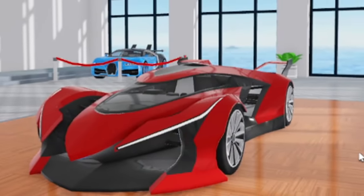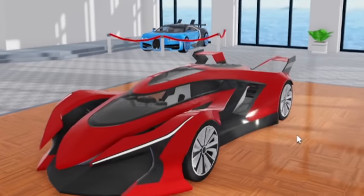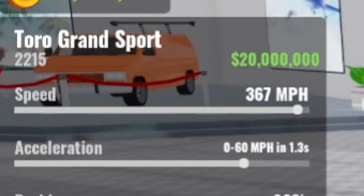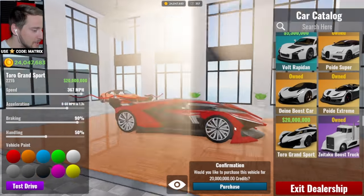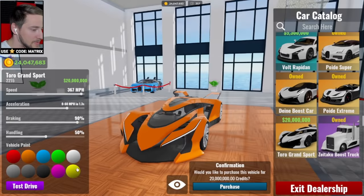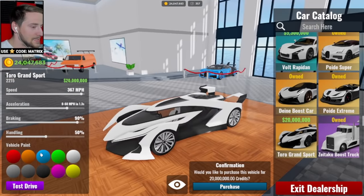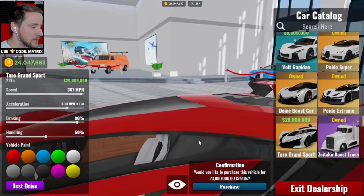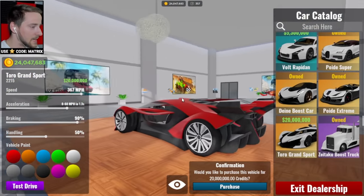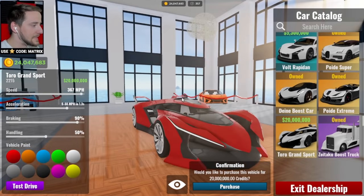Now the car that's going to make the video is none other than the Turo Grand Sport — a $20 million car in this game. Not cheap whatsoever. You can test drive it, which is actually a nice feature. This thing is an absolute beast. What the heck is this? It's like some alien spaceship. I love the design — super unique, very distinctive. And obviously it's $20 million, so this is the one we're going to buy today.